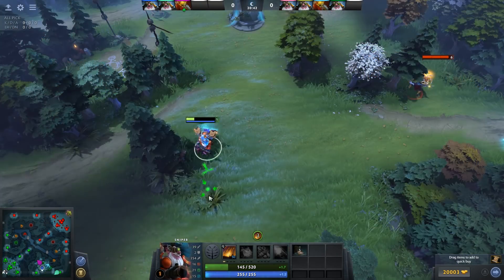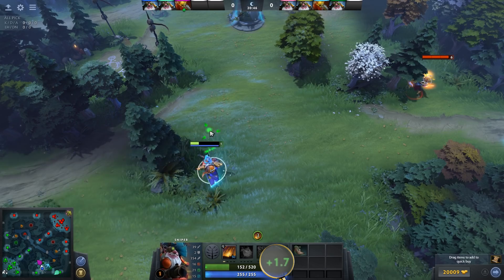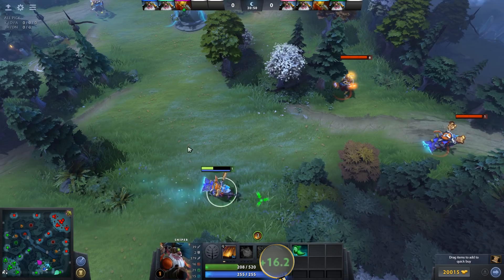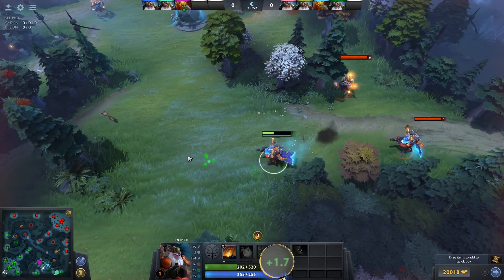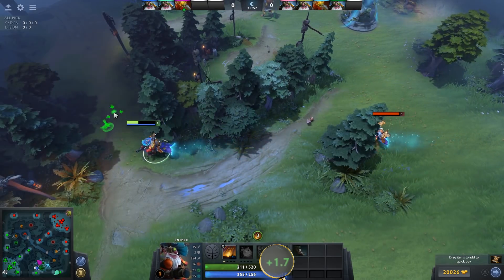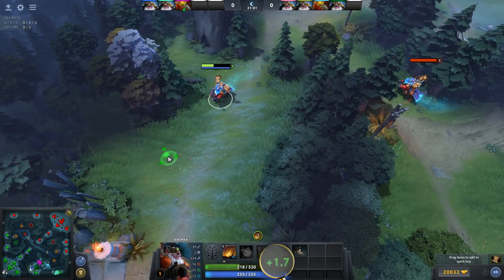Tranquil Boots are another boot choice and these ones are cool because they give you a huge movement speed boost and health regen outside of combat. If you attack any unit or if you're attacked yourself, the regen is disabled and you're just a little bit slower. Outside of attacking, these boots are incredibly fast in movement speed for the cost, and they help keep you on the map after you fight enemies and take damage — you'll heal up pretty quick.